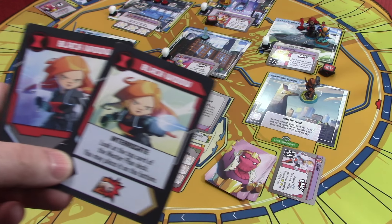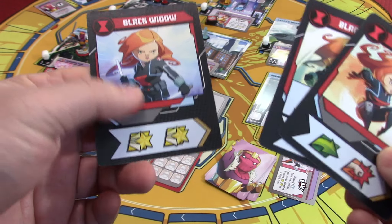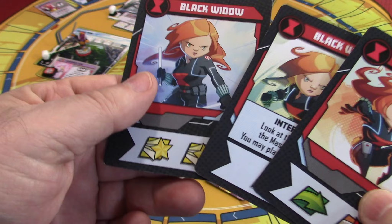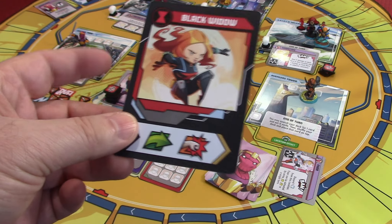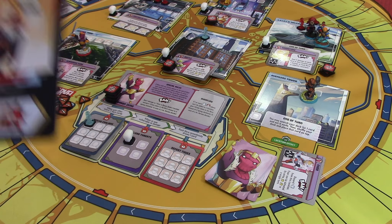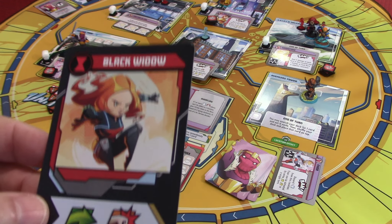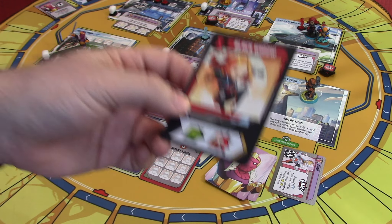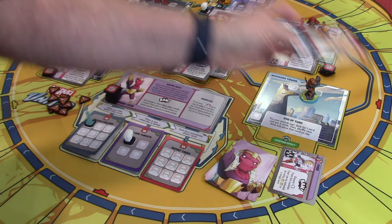So we get to go back around to the heroes. Black Widow has her two cards — Interrogate. I really need to get her to move. Unfortunately what she has is two heroics. So here's what we're going to do: we're going to play this card that goes on the play field. That's going to give us two movement, a fist, and two heroics.